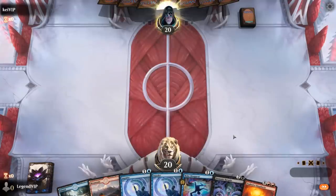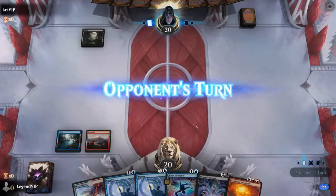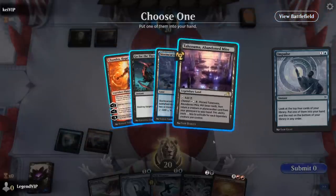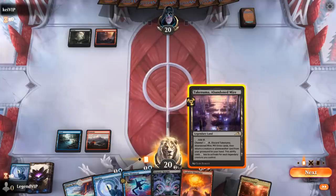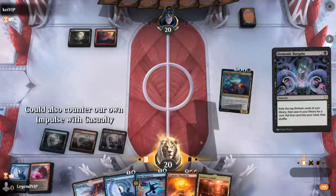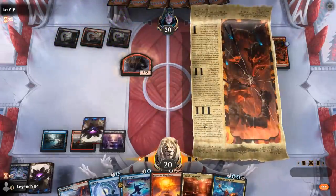We're on the play with a keepable hand — double Impulse to get mana sorted and then Bargain to try and find Hidetsugu and Kairi. Opponent is on red-black. Chandra is tempting but we can grab black mana and cast Bargain, though we'll be shields-down for a turn with Make Disappear. We'll still need to find a way to kill our own Hidetsugu. Looking at the exiled cards — Fable on three is always a good one, and there's a backup Hidetsugu.